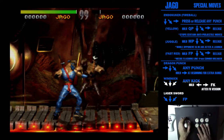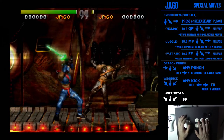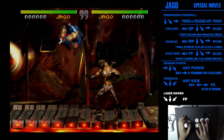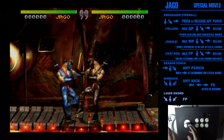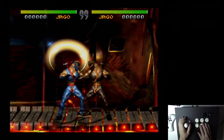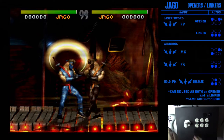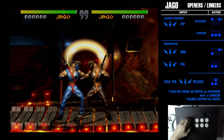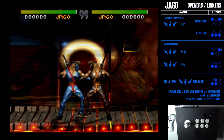Next up is his laser sword — just like the wind kick motion but with fierce punch, and you can use this as an opener. I need to stay away from the corner because in the emulation of this game, if you jump in the corner you get stuck inside each other, which is not the case in the actual arcade. I pointed this out on the Code Mystics forums and they said it was arcade perfect.